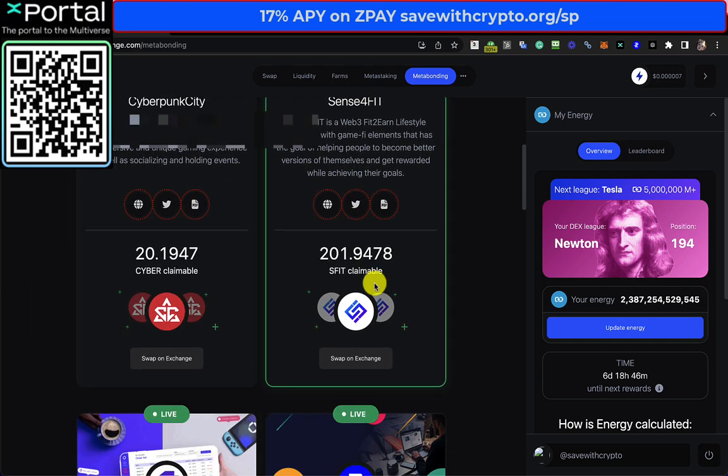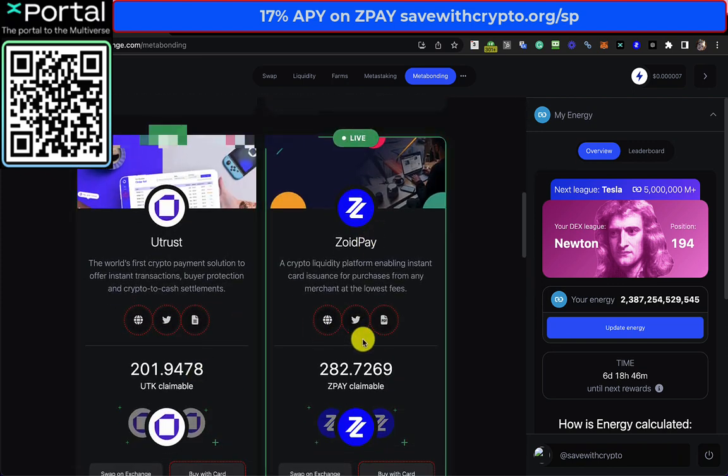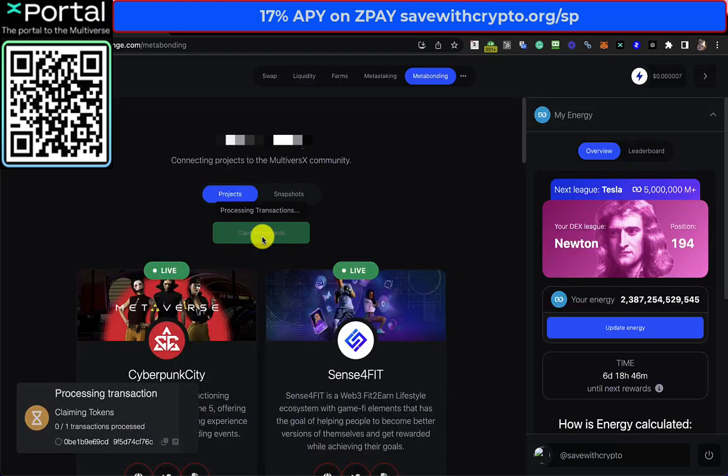Ok so we're going to get some SENSE for FEAR, bit of UTrust, a little bit of ZoidPay. Ok let's just claim it anyway. Now when we do this on the X-Portal app it's only I think one transaction you need to sign, which is cool. Ok so that's that.